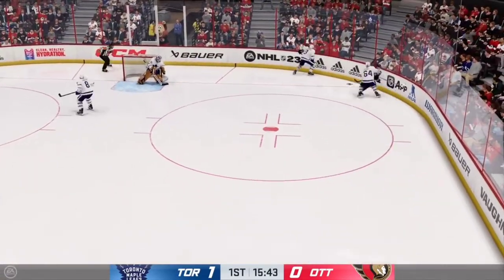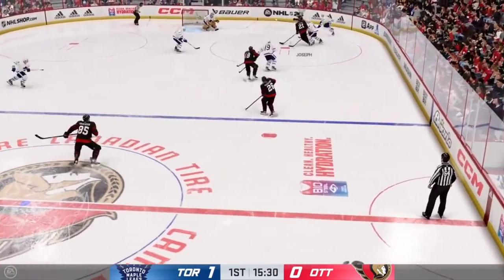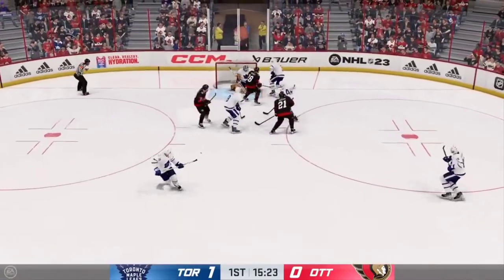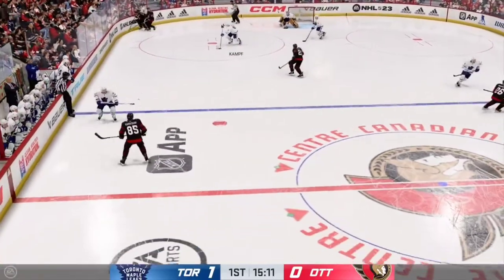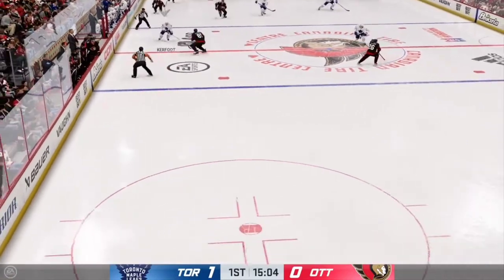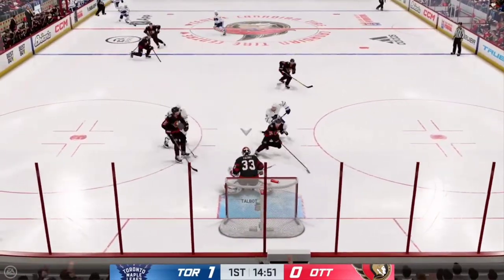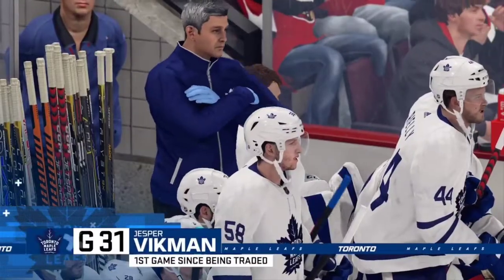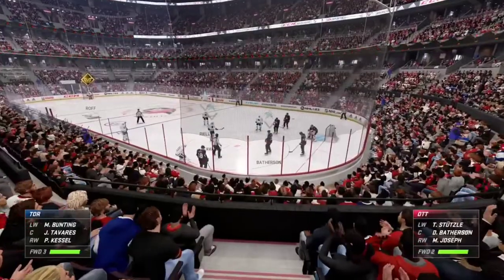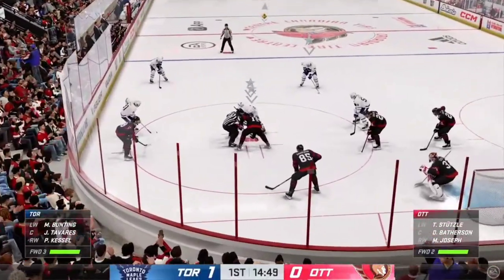Toronto's looking to break out of their own end, picked up along the boards by Clingburn. That's poked away in the offensive zone by Joseph. Toronto's going to play the puck from behind the cage and it's a quick pass to Kerfoot. Takes it to the net, turned aside with a glove by Calvin — the most fun save for the goaltender. The last couple of days have probably been pretty scrambling for him as he gets into town and gets acclimatized with his new team, but here he is in his first game.